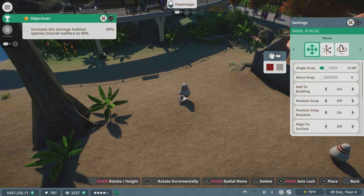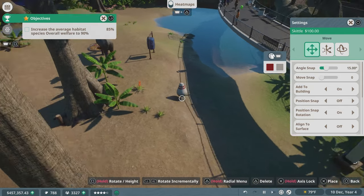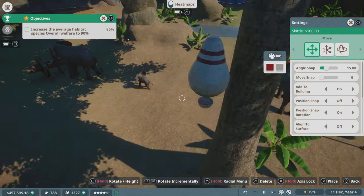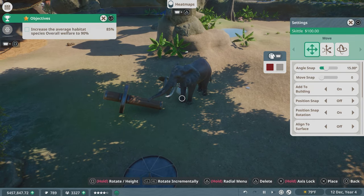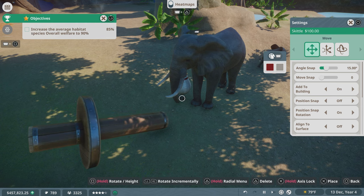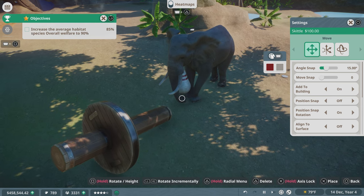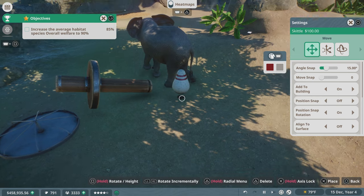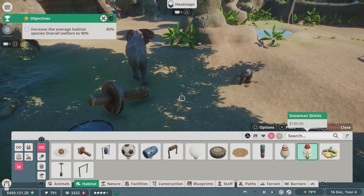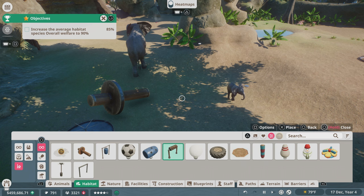Alright, let's put a skittle right there. Is it for them to lean on? I'm not entirely sure — I'm just waiting for them to use it. Oh, there we go! He's doing it, and the baby's like 'I want to play too.' I kind of thought he was going to pick it up. I think they just move it around. Although it seems like they're going to make a mess of the place with their toys.